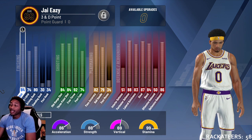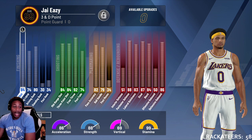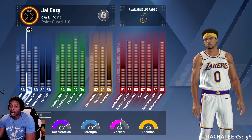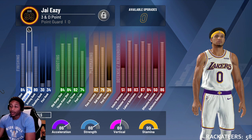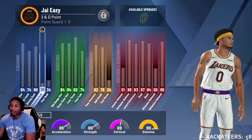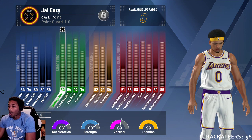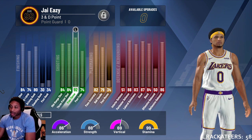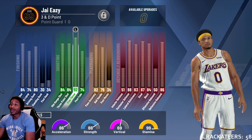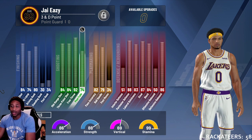He's a 3-and-D point, 6'5", made him about 215 pounds because I wanted him to have a high strength. Close shot 84, driving layup 74, driving dunk 80, standing dunk — I didn't even care. Post hook — don't do it, don't even care. Mid-range 84, three-point shot 84, free throw 92. I had to put that up because I wanted my shooting badges — I'll show y'all that in a second.